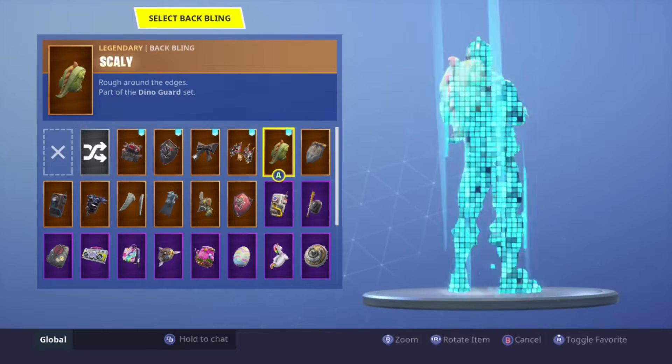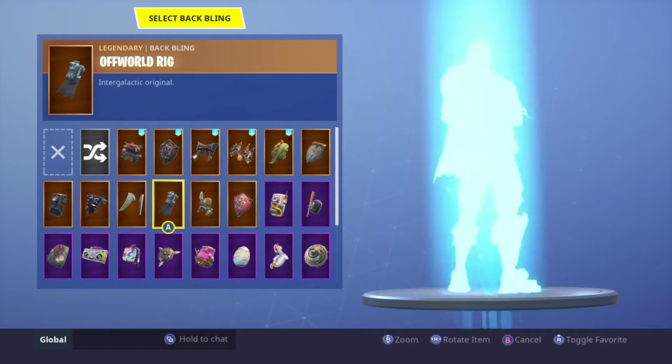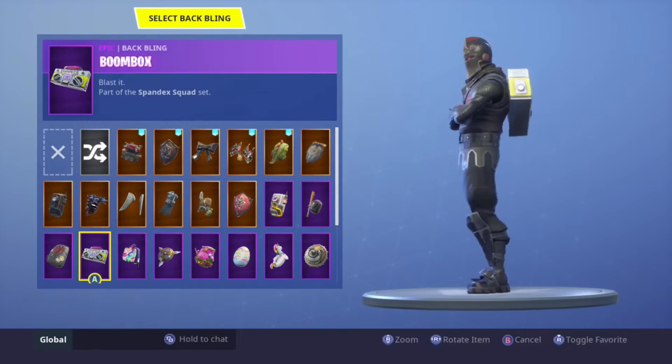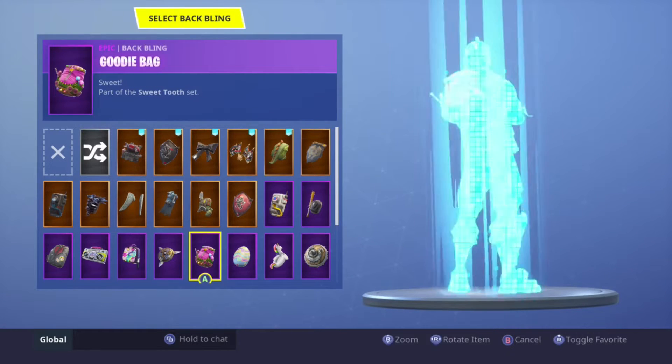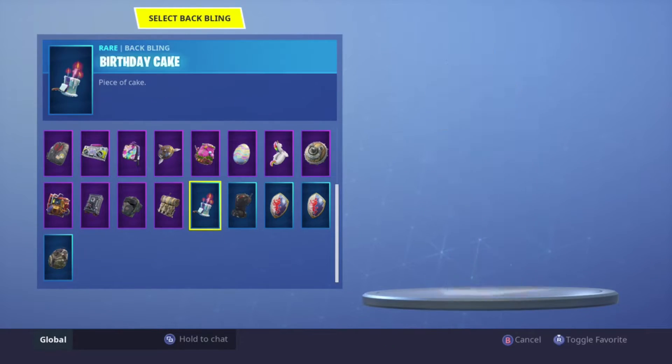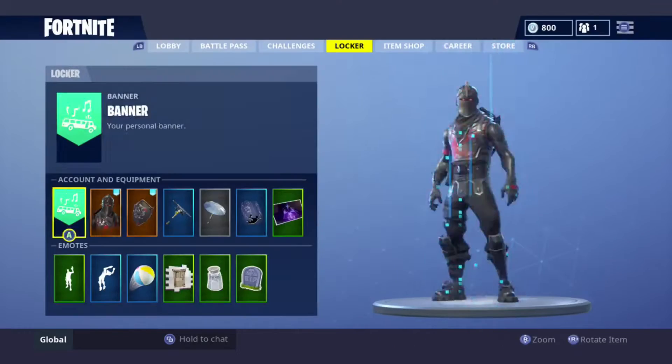Starting off we have the Black Knight. Mostly just the black items go with this — the Havoc backpack also goes with it, the red and black one. Mostly just the black ones, and the bow and stuff like that.